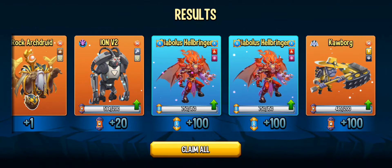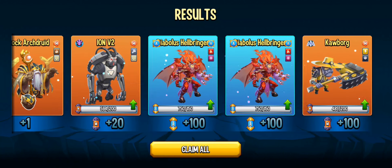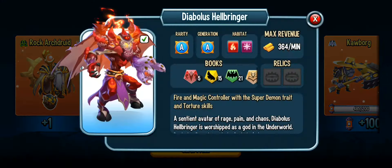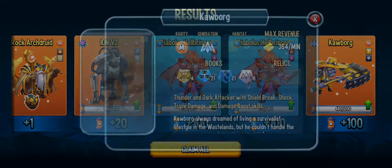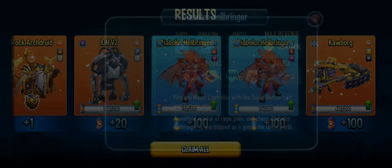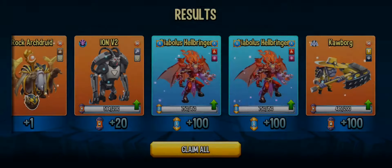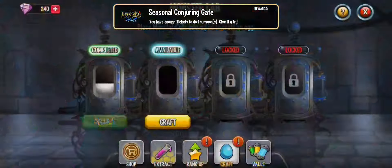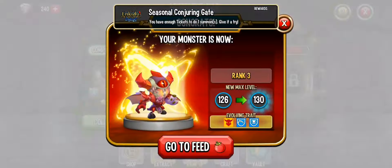For the last one — wait, what was that? Two eggs of Diablos Hellbringer, Ion V2, two hundred. That was the best pull we've got, probably ever. Oh my gosh! We're in a while, at least. That's actually insane — Diablos and Diablos, two eggs, Ion V2, Rock Archroot — I don't even think I have Rock Archroot — and a knife for him. Wow. That was our last one too. That's actually really cool.